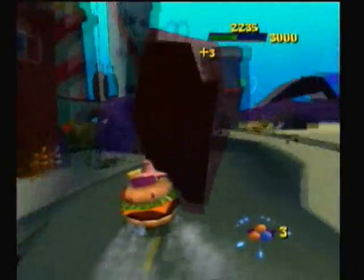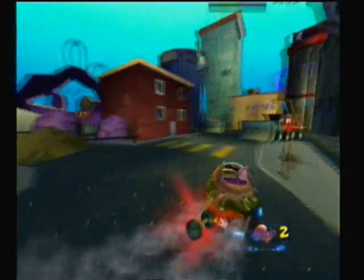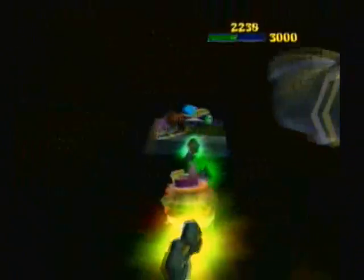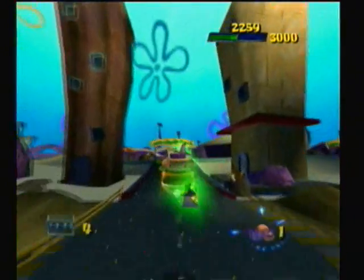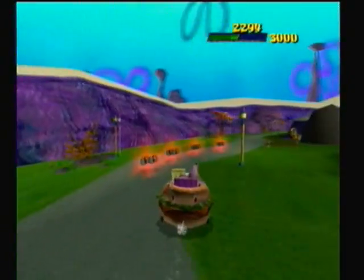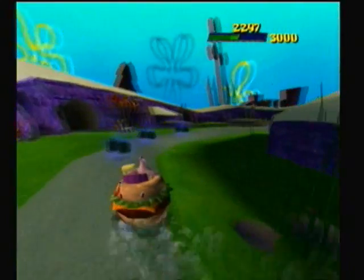You get nitro boosts by doing jigs, which you can do by pressing R. There are probably other buttons for PS2. You can take a little alternate path there and get an extra. Most of these driving sections will have alternate paths that usually either improve your time or allow you to collect the extra.